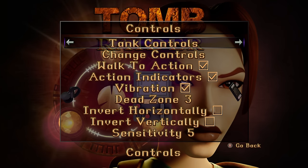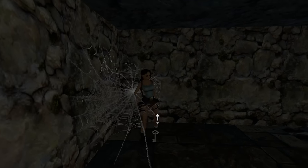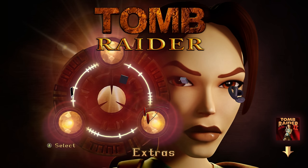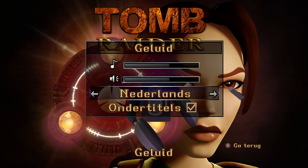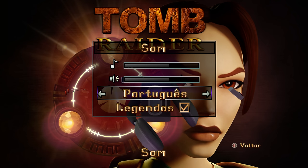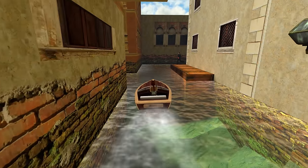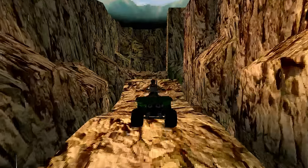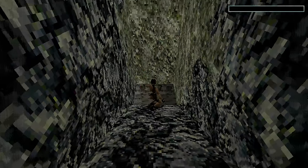Speaking of the options menu, the offering of settings here to change is pretty bare bones all things considered. You have the ability to change your button layout and adjust the volume levels, and toggle the onscreen prompts letting you know where you can interact with an object or collect an item — a very useful new feature — but aside from those, you have no real visual options to adjust. So those looking to adjust gamma, brightness, or contrast are out of luck, and even changing vsync, resolution, or whether the game runs in fullscreen or windowed mode on PC are completely absent. But honestly, you won't have to worry about any of that because this game performs fantastically at a rock solid 60 frames per second at your monitor or TV's native resolution, which in this case was 4K. Sadly the 60 frames option only applies to the remastered version, as classic mode runs at 30 frames per second, but both versions run in a full widescreen format giving a much clearer view of your surroundings.